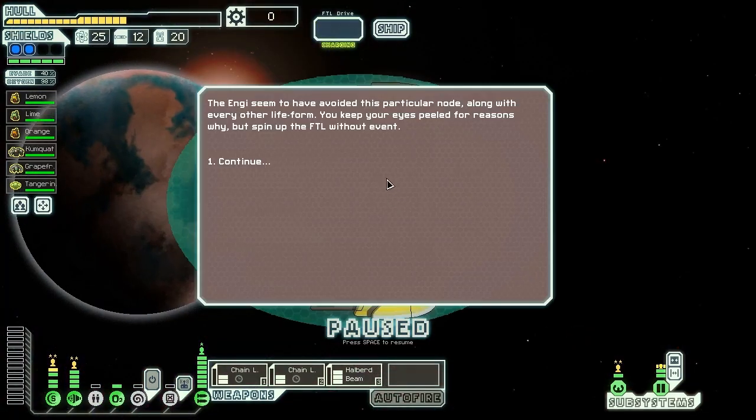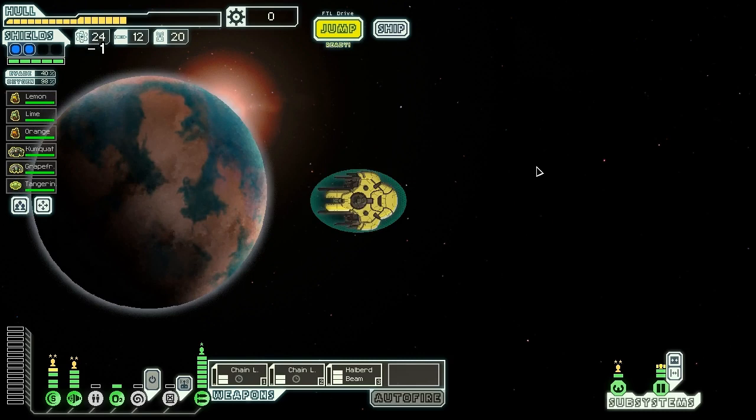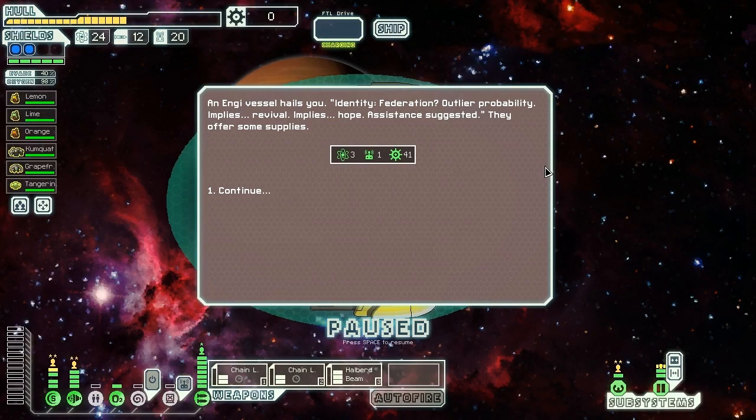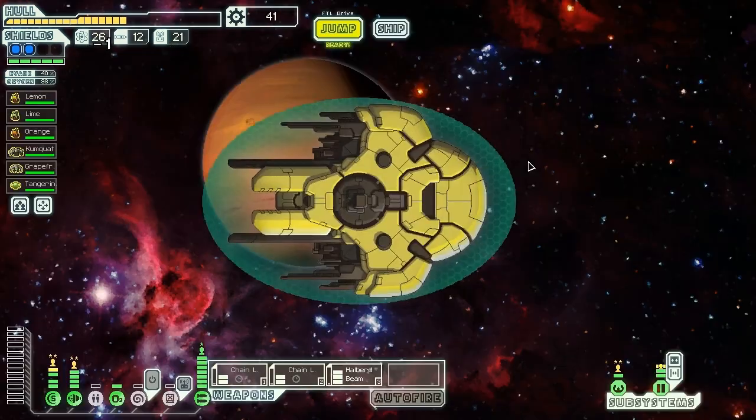The NG seem to have avoided this particular node along with every life form — we keep our eyes peeled but spin up the FTL drive without incident. An NG vessel hails us: 'Identity — Federation. Outlier probability implies revival, implies hope. Assistance suggested.' They offer us three fuel, one drone part, and 41 scrap. Can't say no to that. We check out the exit beacon and arrive at a long-range beacon. A pawnbroker has set up shop here, offering five missiles for two fuel — that's an awful deal, we're not going to take it. I will buy another power bar and stick that in the system so we can actually use it in the future.